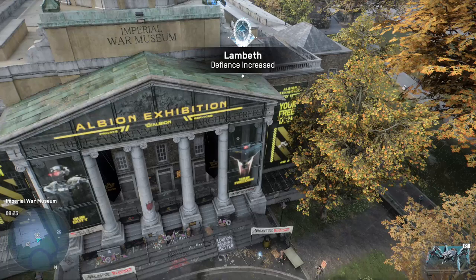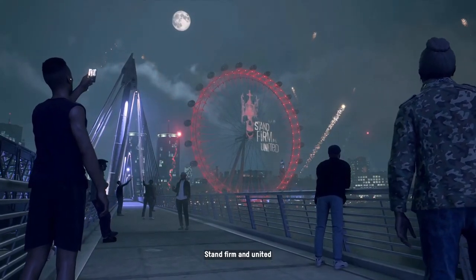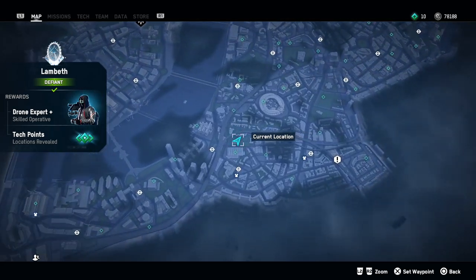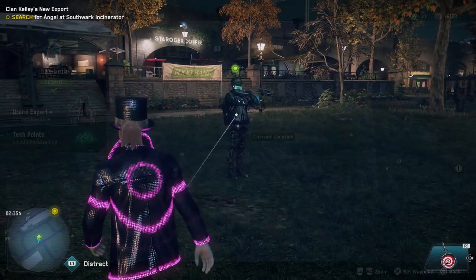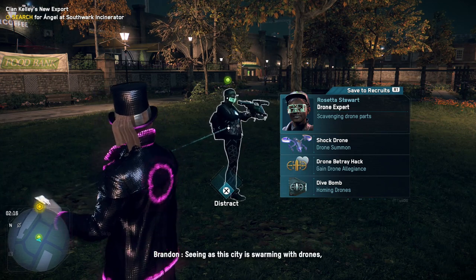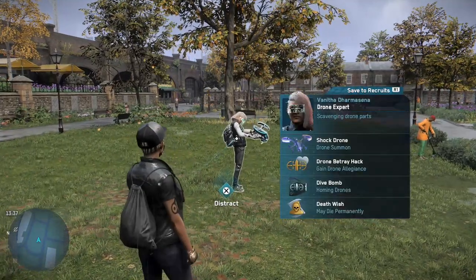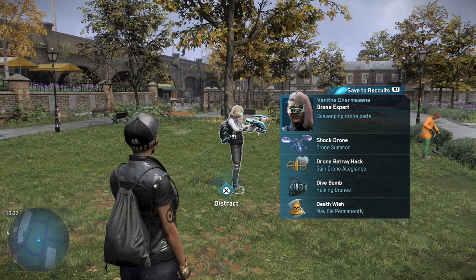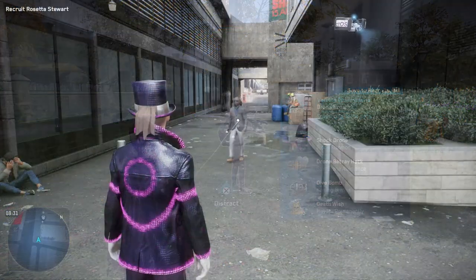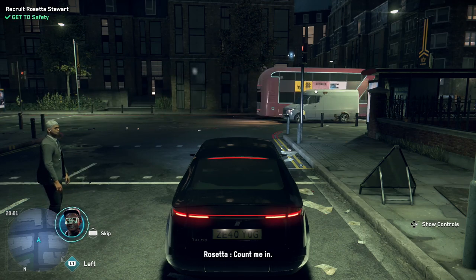But if you don't want to do that and prefer to clear borough by borough starting from the top left, then we can find the drone expert in the open world as well, right here at this spot. The first time you will see a green dot above their head, which is a sign of a better operative. So if a green dot appears above somebody in the open world, make sure to talk to them. You can come back to this exact same spot a few hours or the day after to recruit another drone expert. He or she will always be in this spot and we only need to do a side mission or two to unlock them.